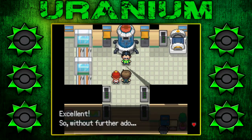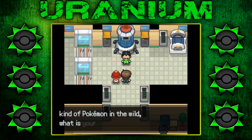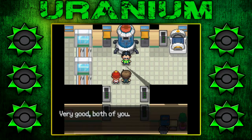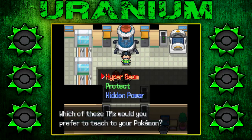Let's do it. 'When you encounter a new kind of Pokemon in the wild, what is your first reaction? Attack it right away, wait and see what it does, or throw a Pokeball at it.' I actually don't know what the starters even look like, so I have no idea which one I want. I normally attack first — gotta weaken the Pokemon before you can catch it. 'Which of these TMs would you prefer to teach your Pokemon? Hyper Beam, Protect, or Hidden Power?' Hyper Beam is a horrible move. Hidden Power, I guess, because it could be more versatile, depending.